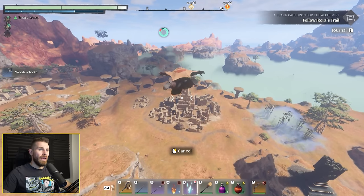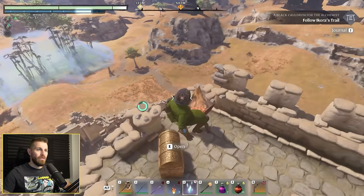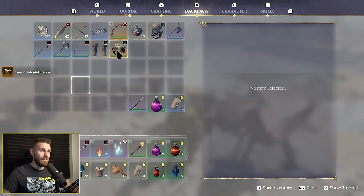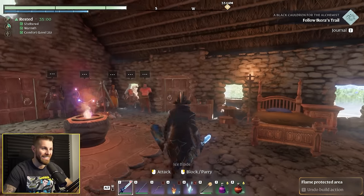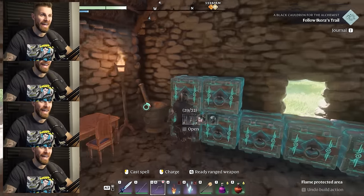So you can just keep rolling random RNG weapons by looting these gold chests over and over - not sure how I feel about that. We roll the chest again and get a transcendental item - a frozen core wand. We are absolutely stacked now. Not only do I have a mage sword, I've also got a really good wand and a really good staff.